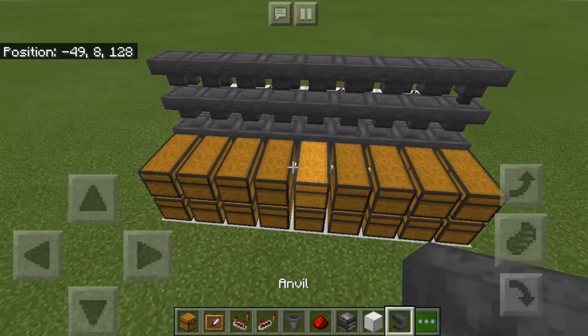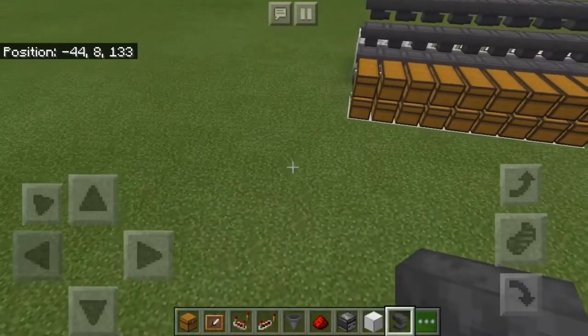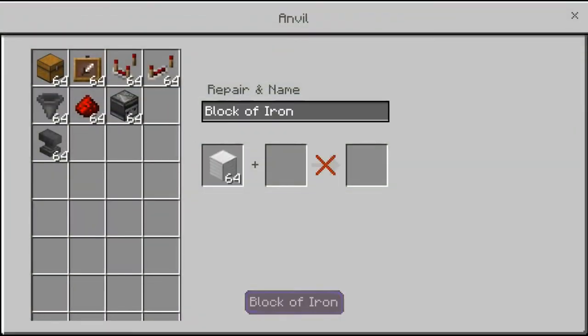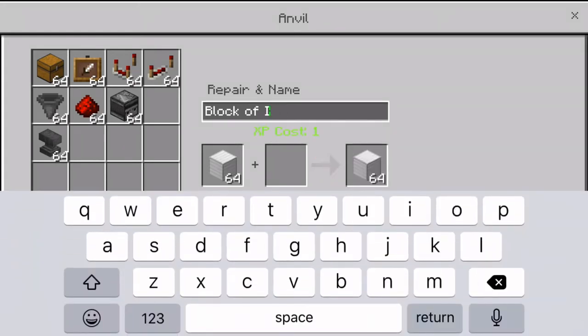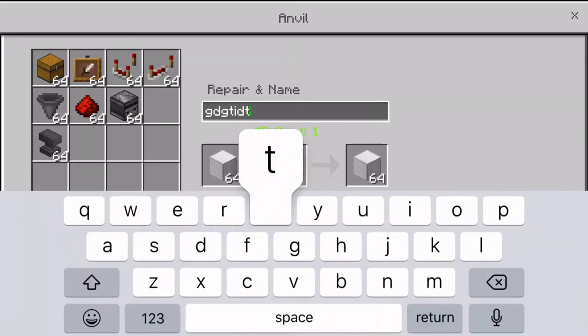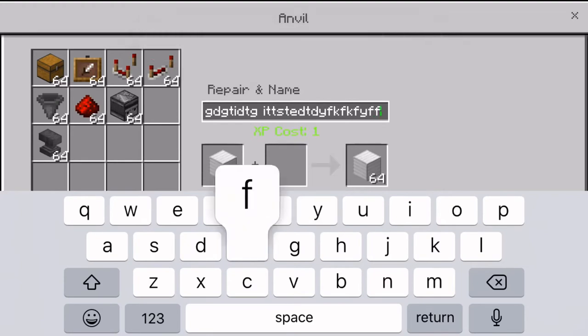Now that you've got all your hoppers in place, you are going to need to name a block just randomly. You put in whatever item you're going to name — and these items you will never see again, so probably use something less expensive than a block of iron. Just name them by spamming your keyboard like this.